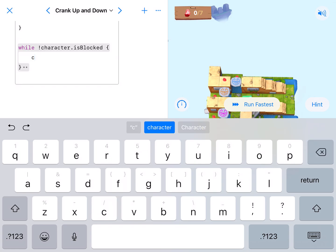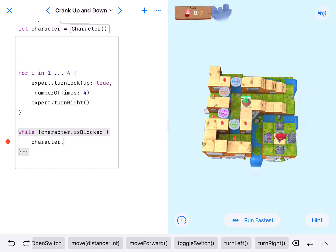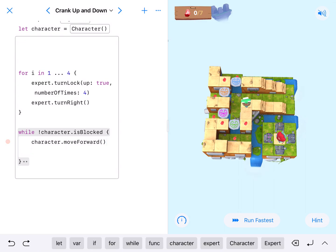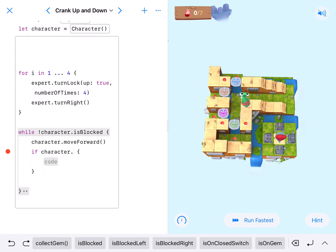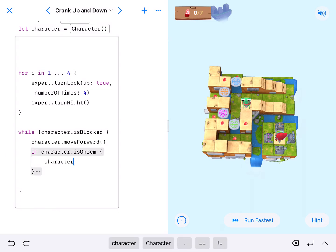So character.moveForward, and then I'm just going to have him check for a gem. He moves two, turns right, moves two, turns right, then doesn't move two — so we'll just have him move forward checking for gems. We'll say: move forward, and if character.isOnGem, then character.collectGem.